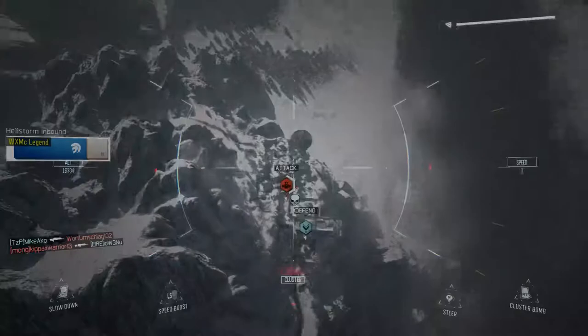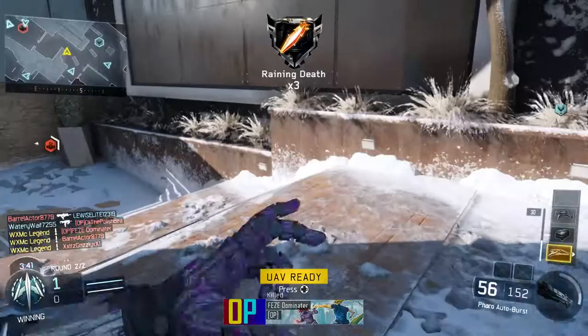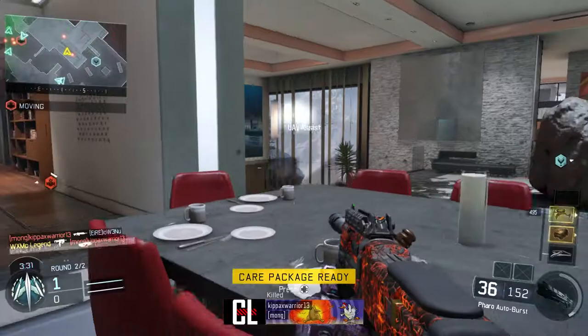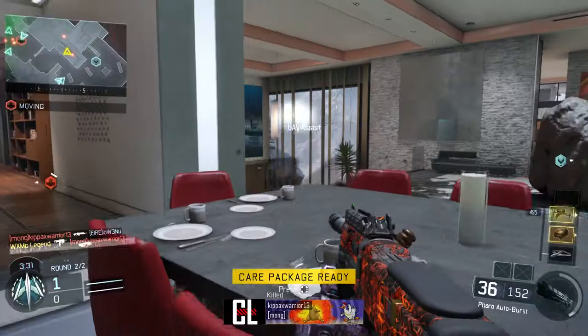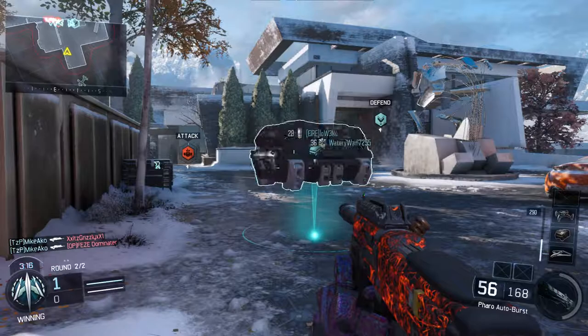UAV on the go. Friendly counter UAV inbound. Friendly UAV inbound. Firebreak key. Care package awaiting orders. Pardon sentry deployed, Firelight countermeasures active. Midway. UAV fuel check. Package delivered.